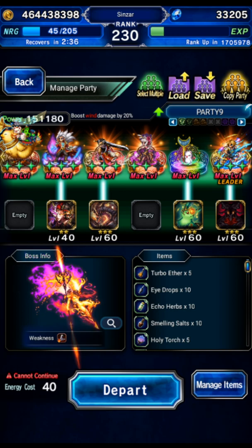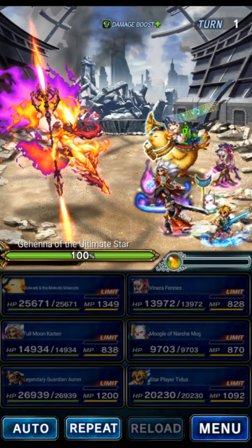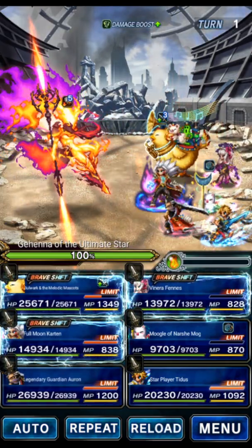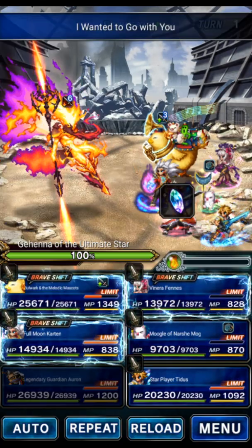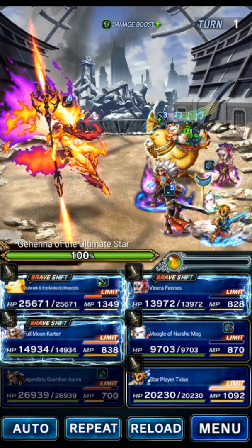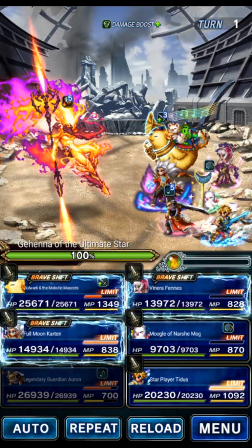We're going to go with the wind party. Let's get in here and do a clear, then I'll show you the gear at the end of the video. Because no one does a good LB buff in this party, we're going to use old school — Zidane's STMR. Auron is going to use Zidane's STMR until the kill turn, which is going to be turn 6.